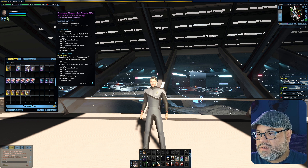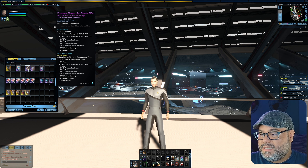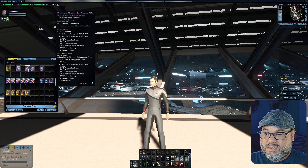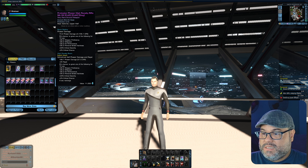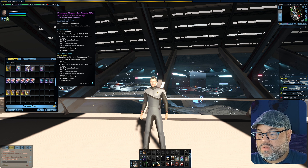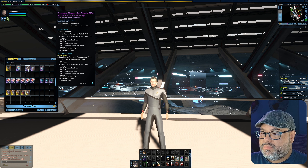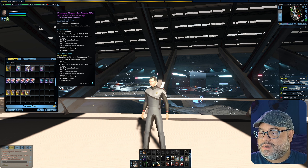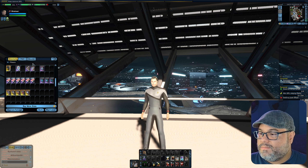The secondary attack is called High Density Beam — basically a cylindrical area-of-effect phaser damage attack. It has the ability to repel your enemy as well, with a plus 25 to repel. It also gives you that 5% chance to grant one of the following abilities. So it's a neat rifle.